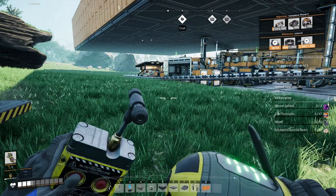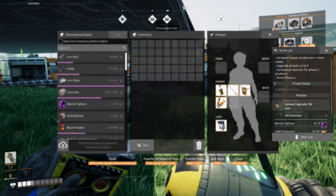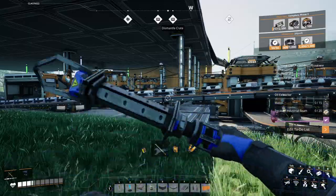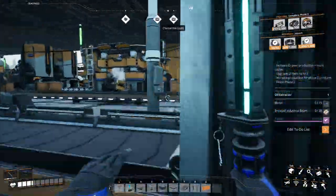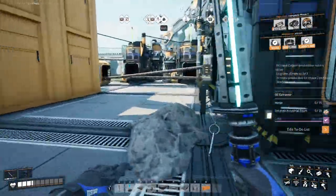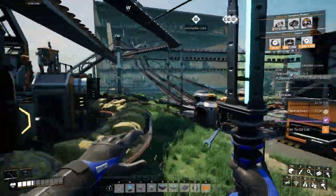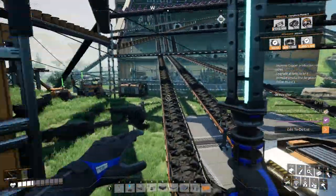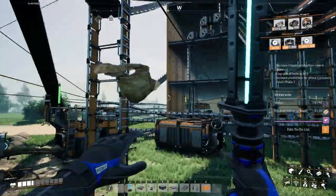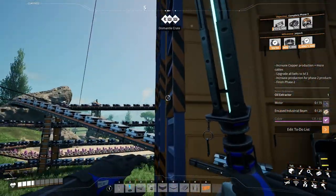We need a bircher here for the oil setup. Let's take off this. Let's get some encased industrial beams and some motors so we can at least get one oil thing going. I just clipped under that for some reason. Encased industrial beams - this floor. The motors are on the top floor.